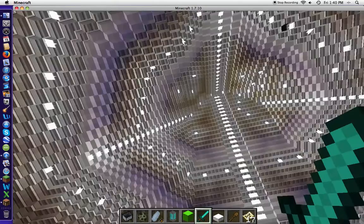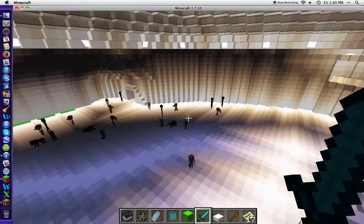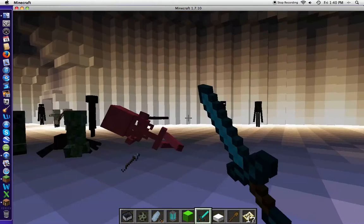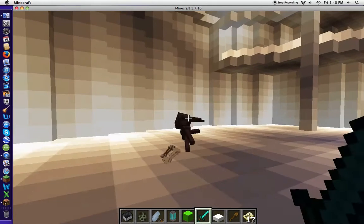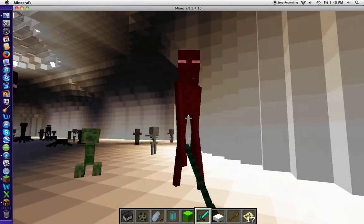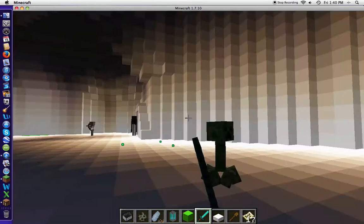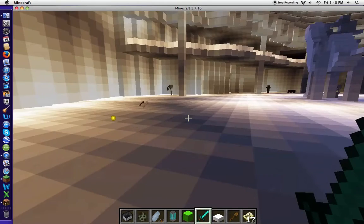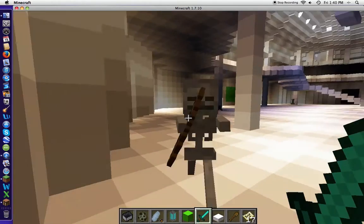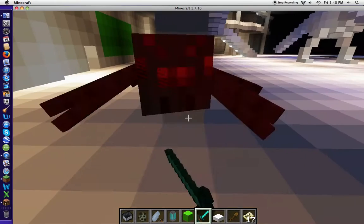I'm going to clear those mobs out of here in a second. I'll just do it right now. This would be easier with my power command. Sadly I do not have it on me right now — well, I do, but I don't want to make you guys wait because it's the other side of the room. Okay, so we're clearing this out pretty good. These texture packs, I love them.